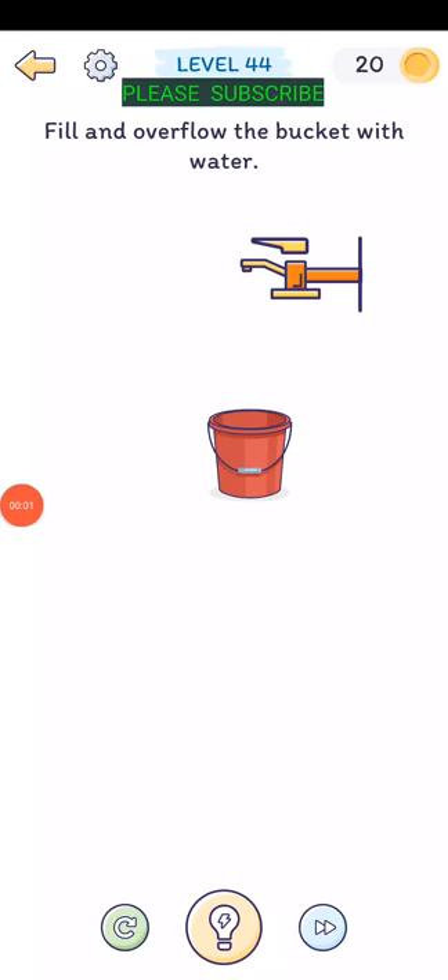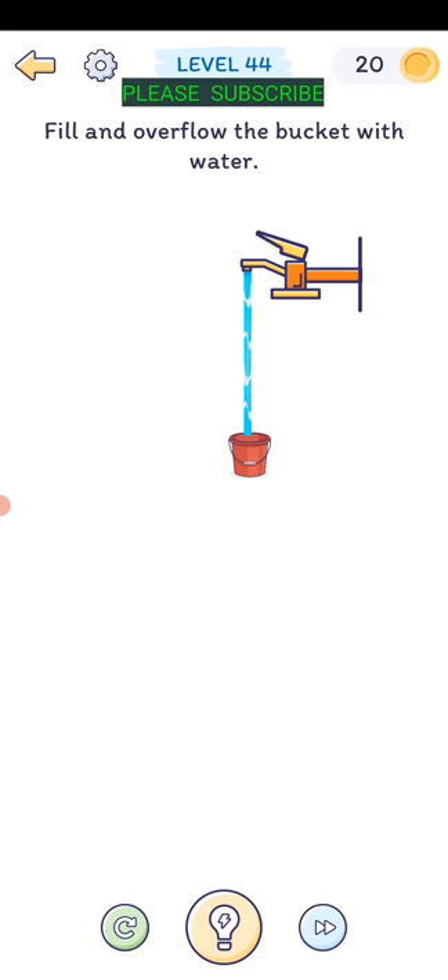Level forty-four: fill and overflow the bucket with water. Tap the spigot - it's putting water in but not enough. We need a smaller bucket, so pinch the bucket together with your fingers, then tap the spigot and it overflows. There we go.